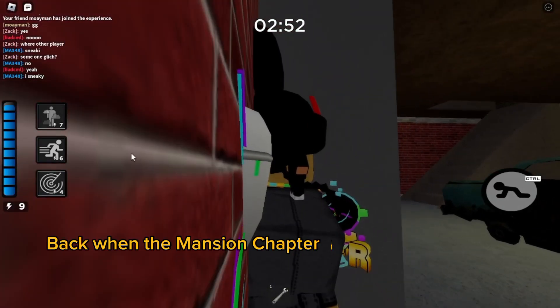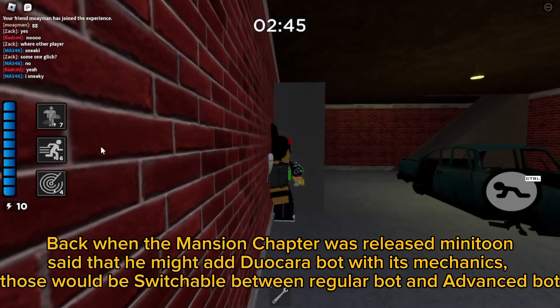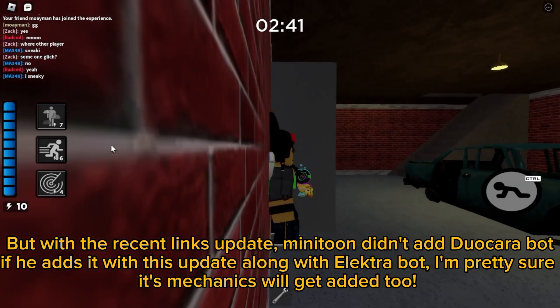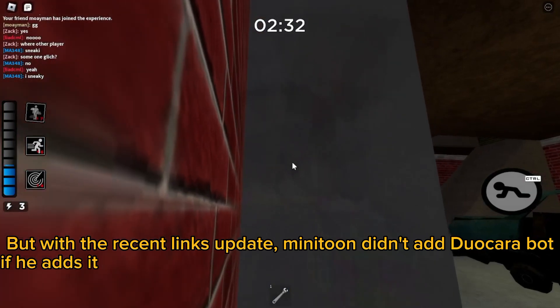Back when the Mansion chapter was released, Minutoon said that he might add Duokara Bot with its mechanics. Those would be switchable between regular bot and advanced bot. But with the recent leaks update, Minutoon didn't add Duokara Bot. If he adds it with this update along with Electrobot, I'm pretty sure its mechanics will get added too.